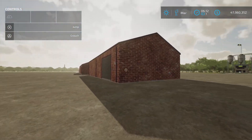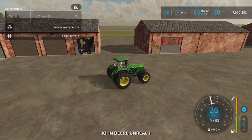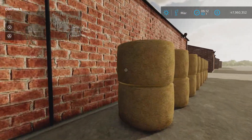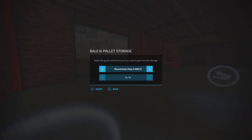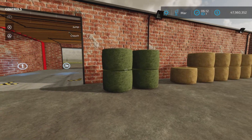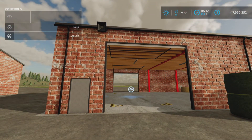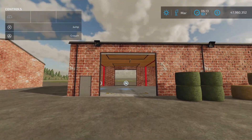Next are the pallet and bale storage buildings. I've put some bales in this one — they go in just as you'd expect. Here's the trigger to extract round bale hay, and they pop out nicely over here, which is very convenient. The only thing to note is that the entrance is a bit small, so if you have really tall or really big vehicles coming in with pallets or bales, you might have a little trouble getting in.